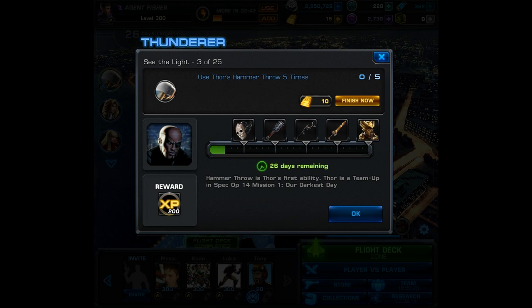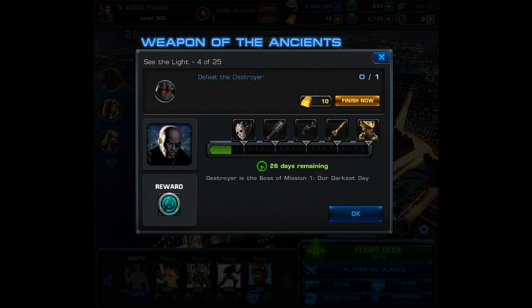Task 3 is to use Thor's Hammer Throw 5 times. With any of these character ability tasks, if you have the character unlocked you can use them in any mission and it will count.